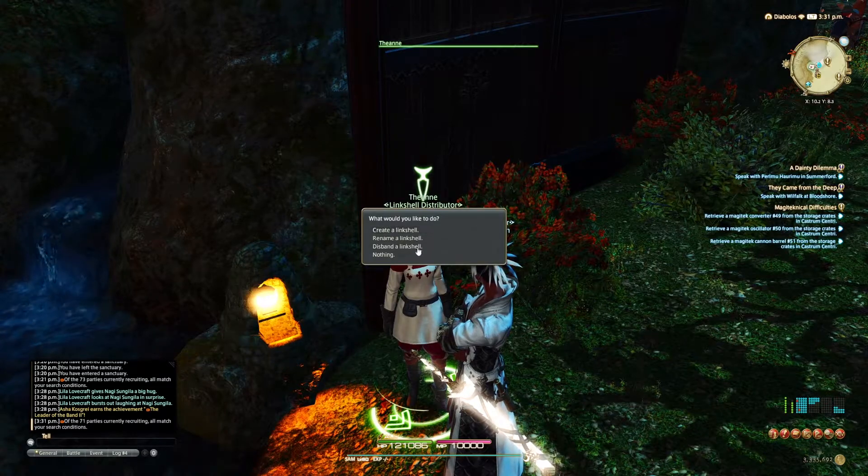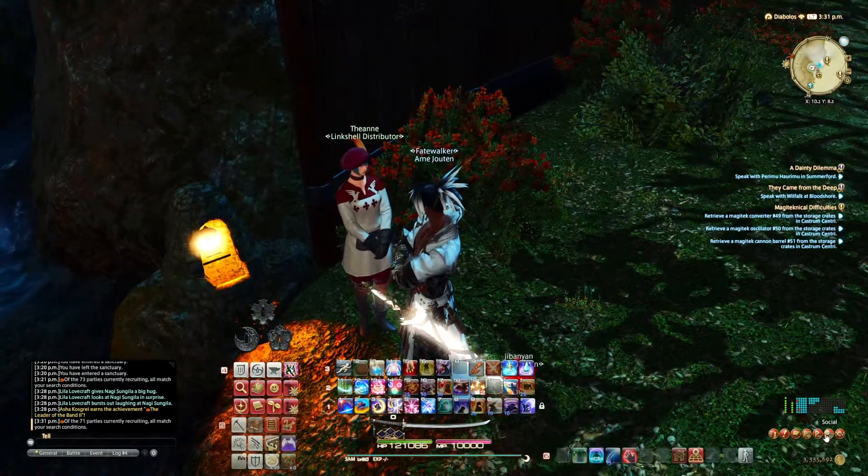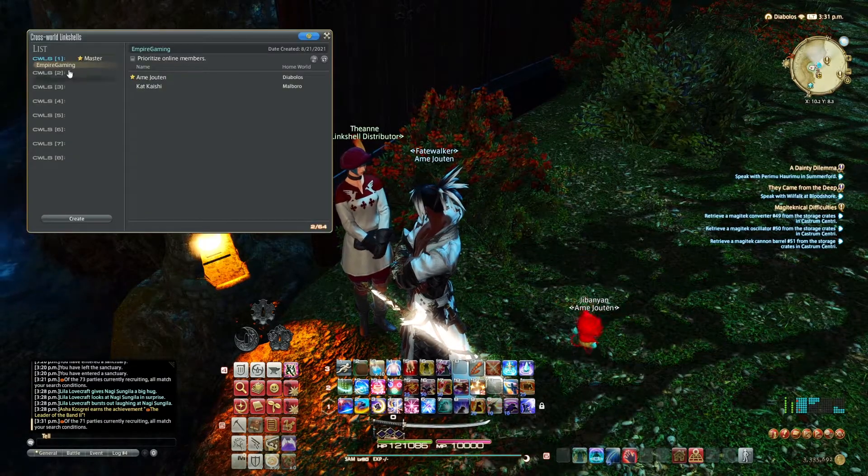Now if you want to make a cross world link chat, you have to come down to the social tab and go to cross world link shells.